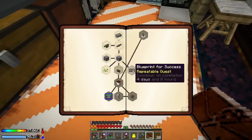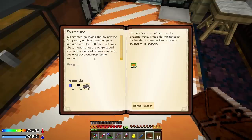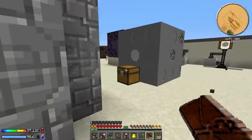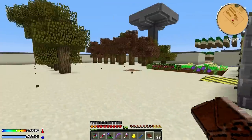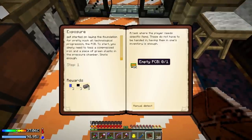The quest says: now that we've gotten this far we can get started on laying the foundation for pretty much all technological progression. To start, you simply toss a compressed iron and piece of green plastic in the pressure chamber. I've actually already done that - I made ten of these. We put the green creeper plant seeds in there, they turn into green plastic, combine with compressed iron, and we get these PCBs.